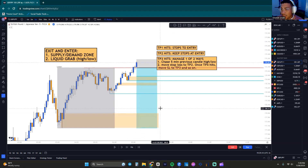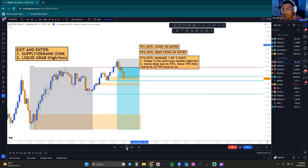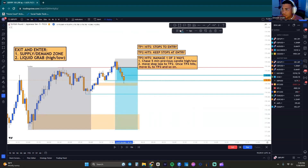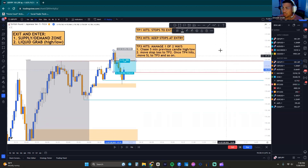As soon as TP1 hits, we put stops to entry. As soon as TP2 hits, we don't do anything at all unless a previous candle high breaks at that area of reversal. TP1 gets hit — let's wait to see if we get a previous candle break. Boom, TP2 gets taken out. Our stops are sitting at break even. Now that we're at this reversal zone, if we break past previous candle highs we get out of the trade. It also tapped into this demand — and there we go, we exit the trade for a nice 1:1.